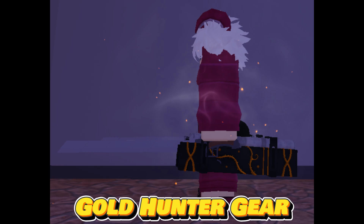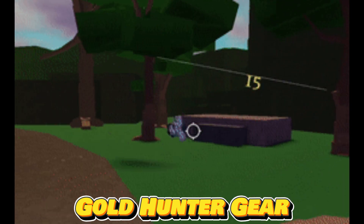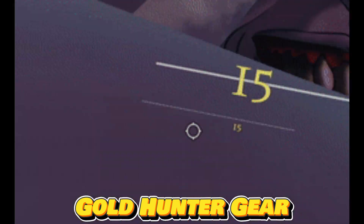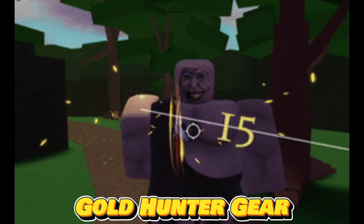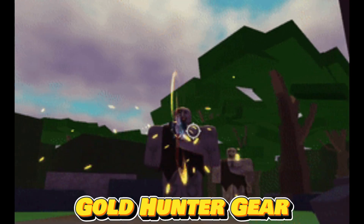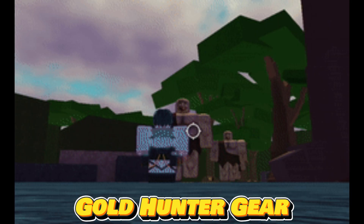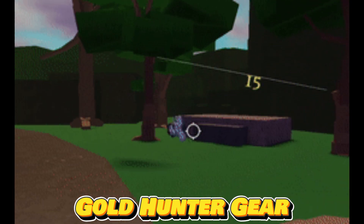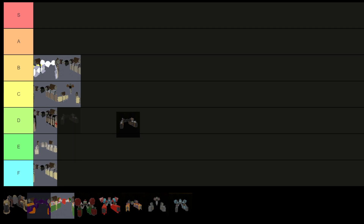In the latest 1.5 update, a new mythical gear called Gold Hunter Gear has been introduced, obtainable with a 0.5% chance from the gear shop. This gear proves to be highly effective for gold farming against titans, boasting impressive buffs to gold, range, damage, and speed. Despite its mythical status, players are encouraged to utilize the Gold Hunter Gear for efficient gold accumulation and mission completion. Notably, in the upcoming 1.6 update, the gear's stats will receive a significant buff, enhancing its performance further. It's an optimal choice for missions, yet users should exercise caution when facing bosses as it lacks self-healing capabilities. As a result, I'm placing Gold Hunter Gear in the A tier.